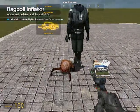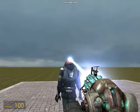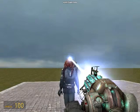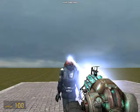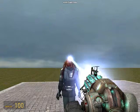After that, go to the inflator tool and press the right-click or left-click button to change his head size. Then put the headcrab on the head.